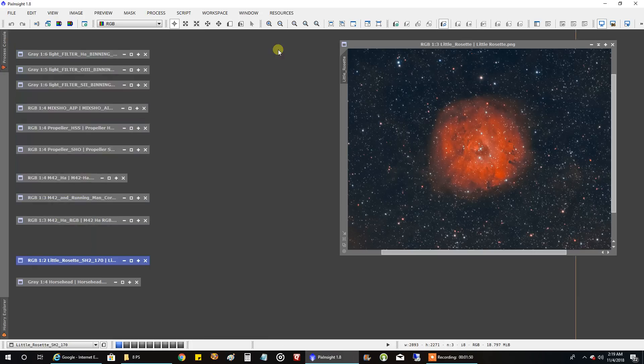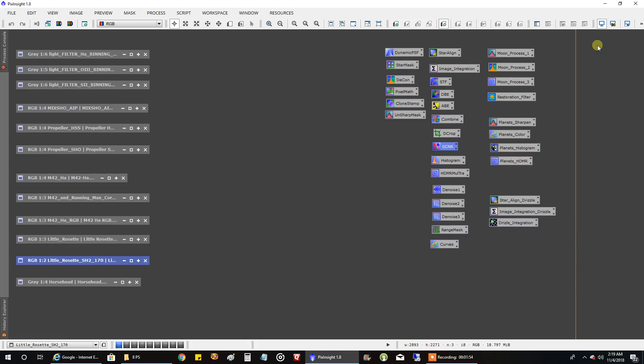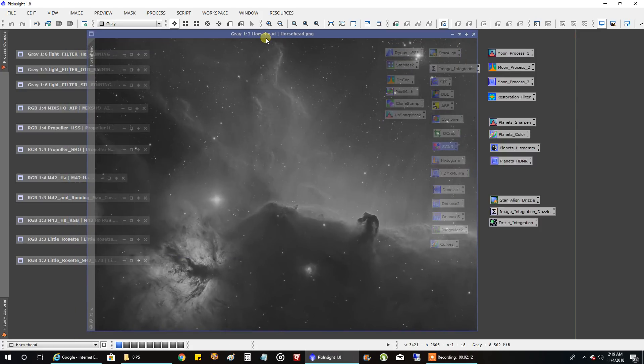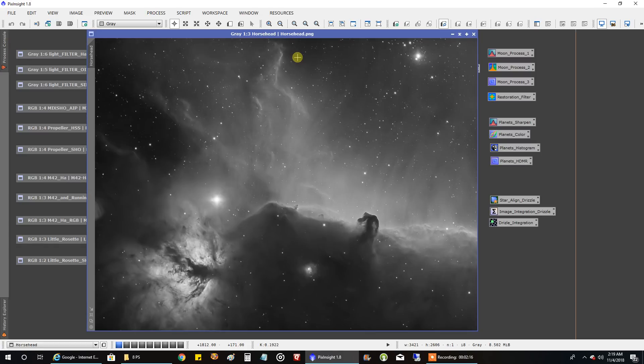Despite the clouds and rain, I've kept myself busy. I think you last saw the Horsehead when it had about 2.7 hours, but now I've jacked that up to 5.7 hours of HA. This HA version became a top pick on Astrobin — kind of a surprise because it's not even in color. But hey, they picked it. The Horsehead to me is one of those objects that just looks really cool in mono without any color, but I still want to go back and add color. I've got clouds for the next week, so thanks for tuning in and I will see you later.